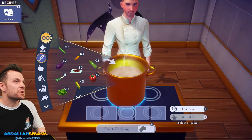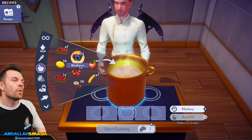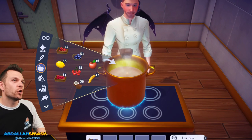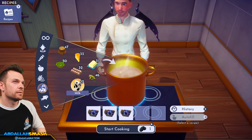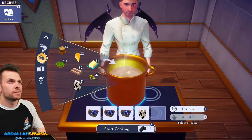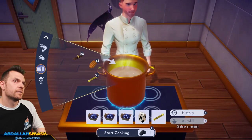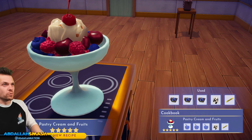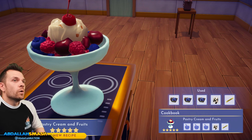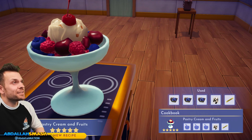Let's make some pastry cream — three fruits, milk, and sugar. Let's do blueberries, milk, and sugar. Pastry cream and fruits! Summoning cherries and raspberries out of three blueberries — that's great.